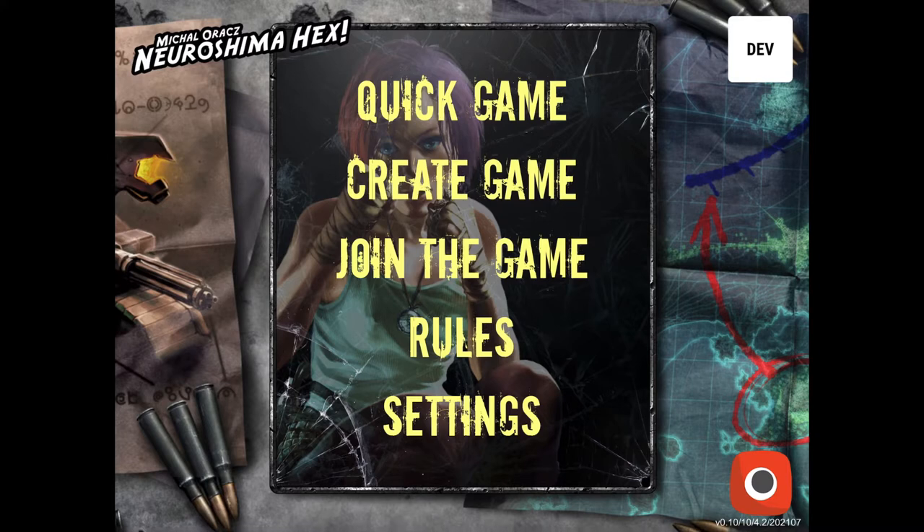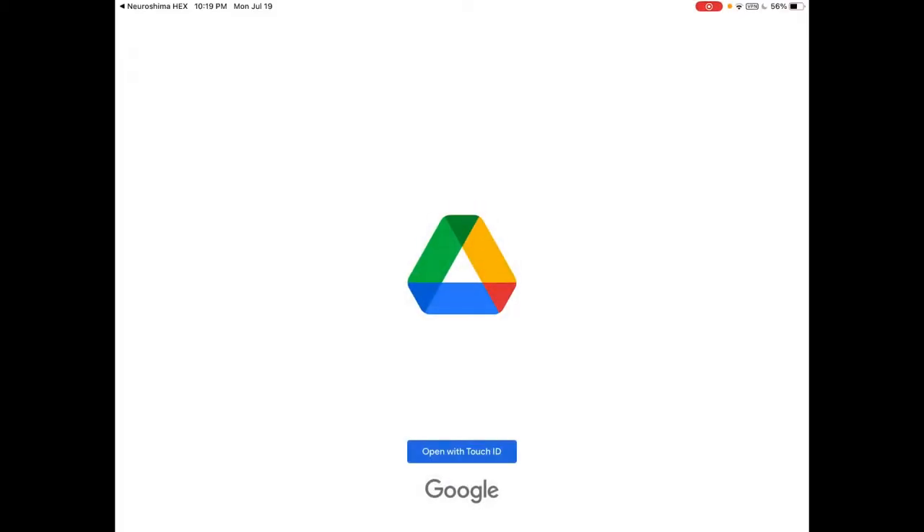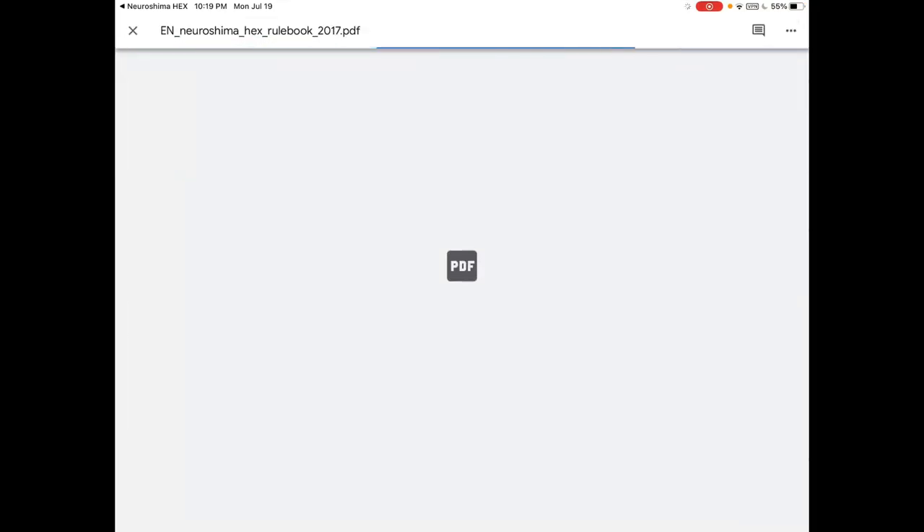So just to go over it: we have Quick Game, which right now I think only does Borgo versus Moloch. Create a Game where we can customize what we're going to play. Join the Game which does online games — currently there's not many people playing, but hopefully once the actual version is released to the public and available on the app store, more people will play online. It's always fun to play people. Then with Rules — there's no tutorial yet but I'm interested to see what that is. The PDF is the basic rulebook; I'll just click on it.